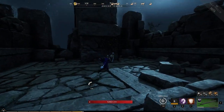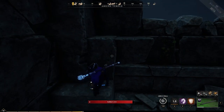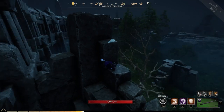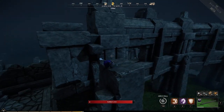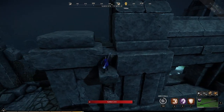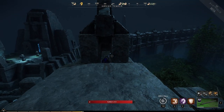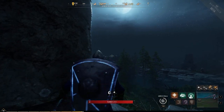Look over here — you can do another jump here, another jump here, jump here, jump over there, and then you could do one of these. And then there's another little hidden passage here that can take you all the way down there.